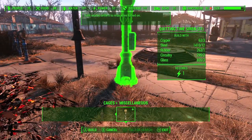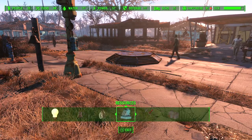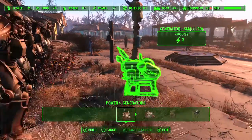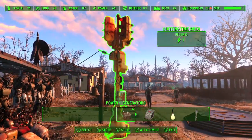Then you want to build a Quitting Time Siren — this will cost you some materials as well. It's going to require some power, so go back out and go to Power. You're going to need a Generator, so pop that down nearby, and then hook up a wire to the Quitting Siren.